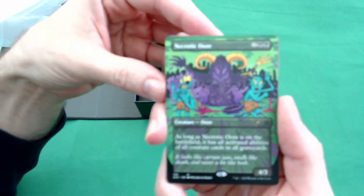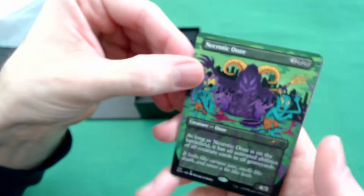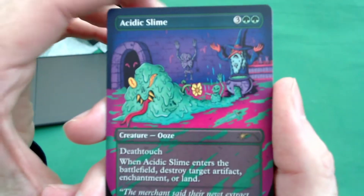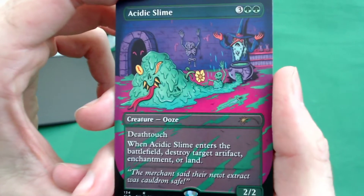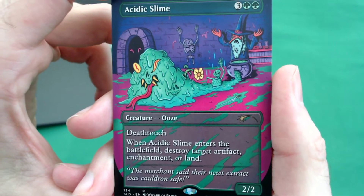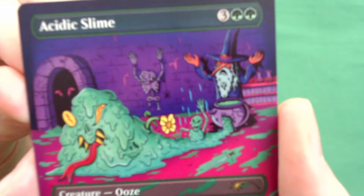I hear they're gonna be doing a Rick and Morty Secret Lair with the same art style. We got the Acidic Slime. When Acidic Slime enters the battlefield, destroy an artifact, enchantment, or land. Sliming you up! Oh look at that — this art is the best.